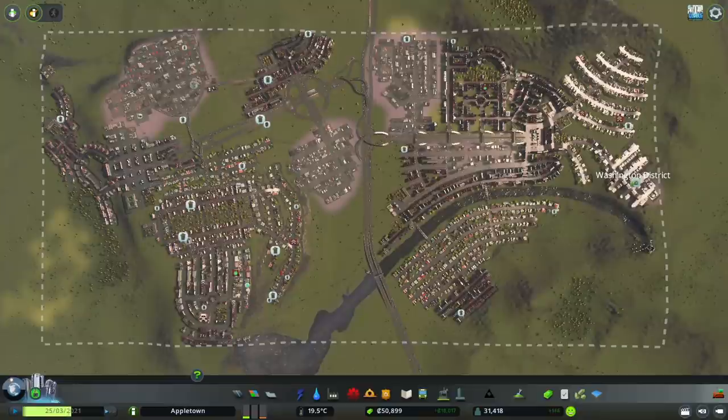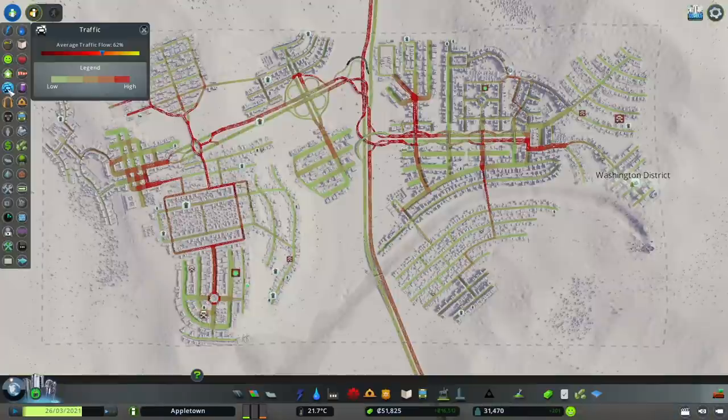Other than the obvious traffic, we immediately see a lot of garbage accumulation, death, and some crime. Let's check out the situation of our traffic — it is at 61% at 31,000 population.